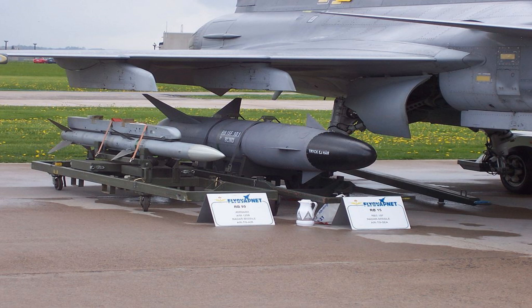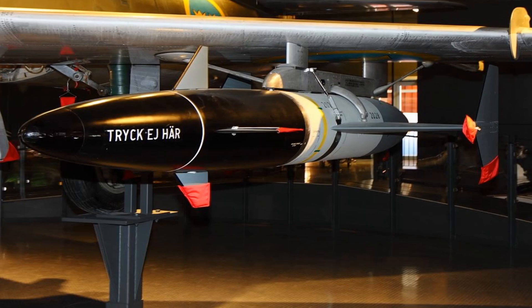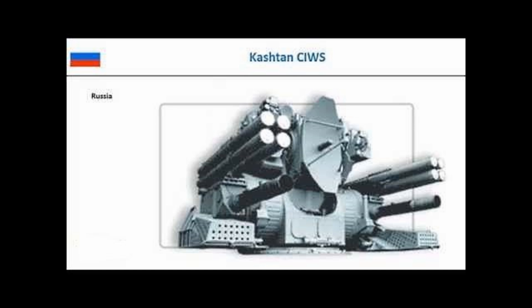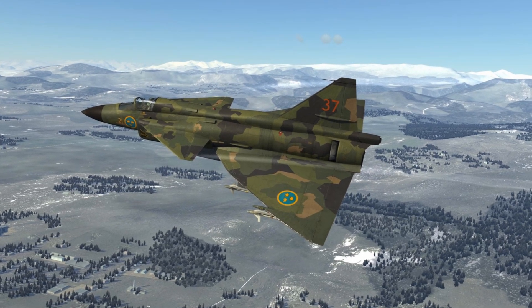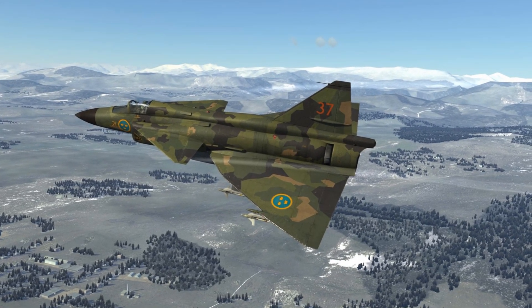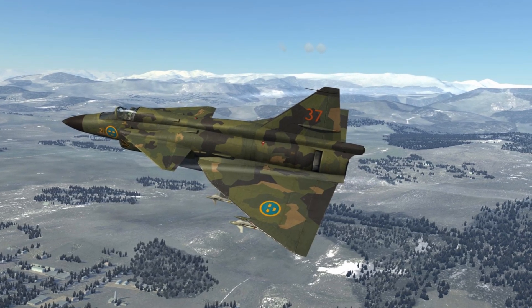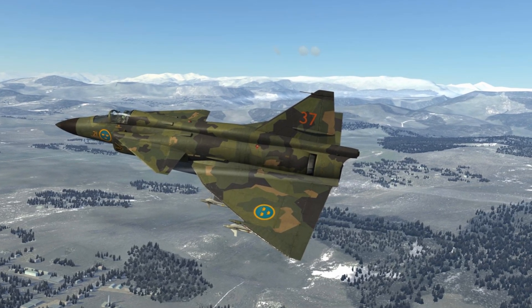Then we'll see a short scenario using the RB-15F and RB-04E anti-ship missiles against a group of ships defended by Grisha destroyers and the Neustrashimi frigate. The latter has a fuller range of anti-missile missiles and the Phalanx SeaWiz weapon system. Also used are AI wingmen in this scenario using the new RB-15F anti-ship missile specifically for AI wingmen. Let's see what happens.